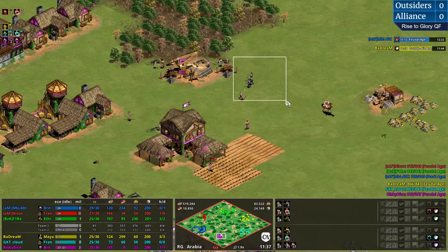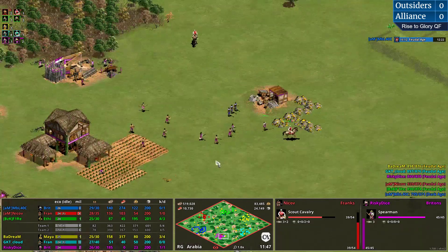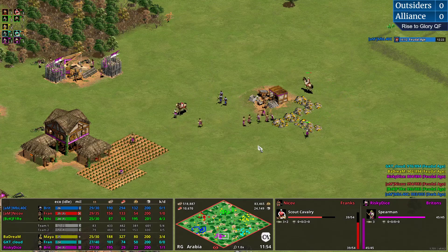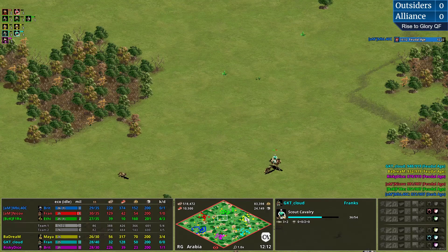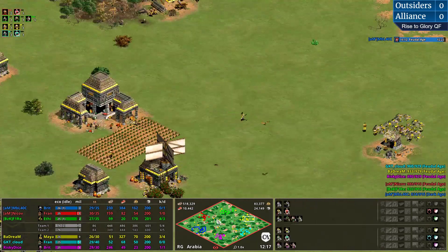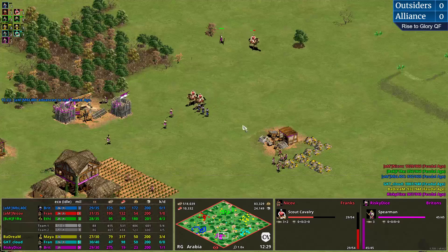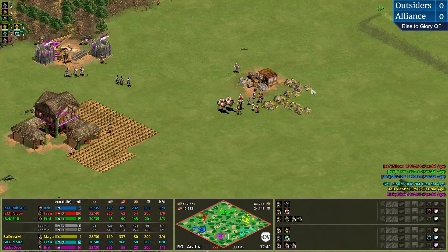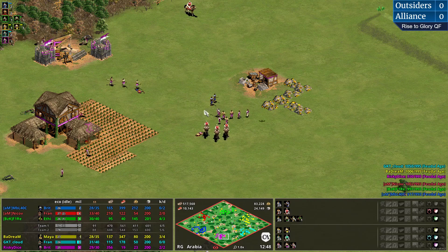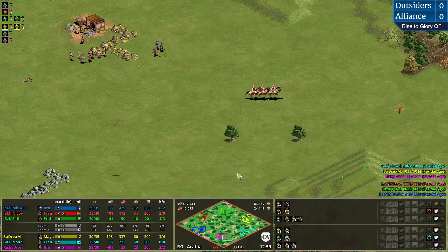This is extremely bad - delayed gold income with two archer ranges going up. You need archers to deal with infantry easily. If you're delayed on gold income, that harms your military production. With the Britons, you rely strongly on archer production. MBL creating so much damage with his militia. Villagers are already going down - one is dead, more idle time created. Not good.